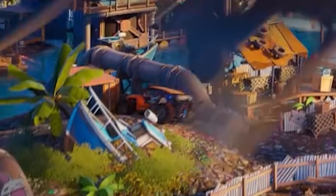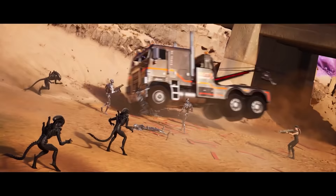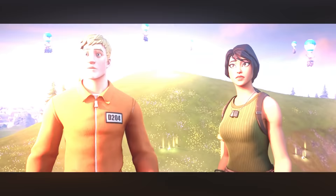Moving to another vehicle secret: back in Chapter 2 Season 2, there was a secret buggy vehicle at the end of the trailer, and two years later we still haven't seen it. The same goes for the tow truck from the Season 6 trailer. Well, it looks like we could be seeing both of them soon, because the tow truck and a new muscle car were included in this season's trailer.